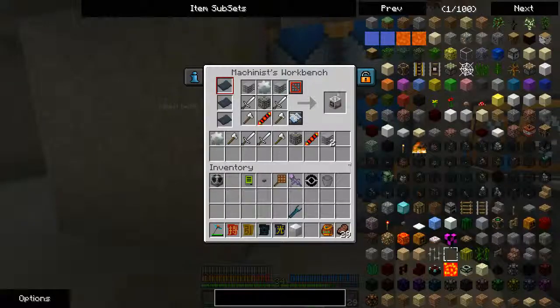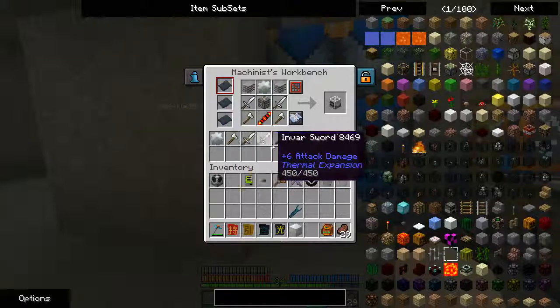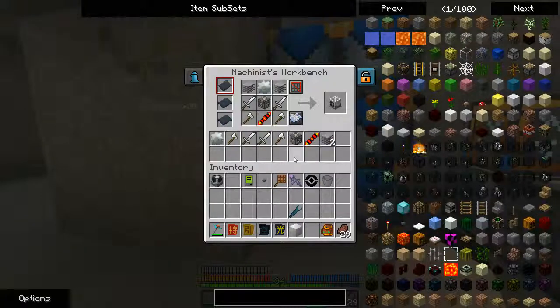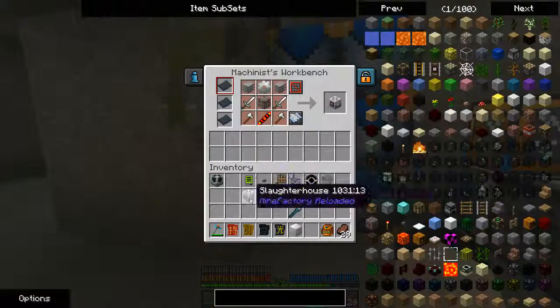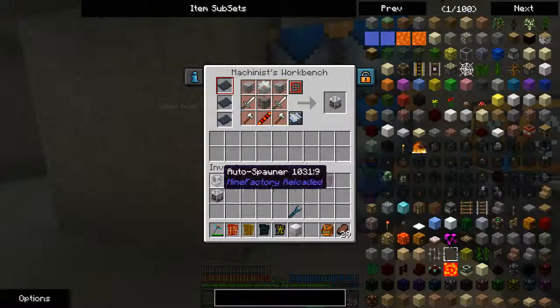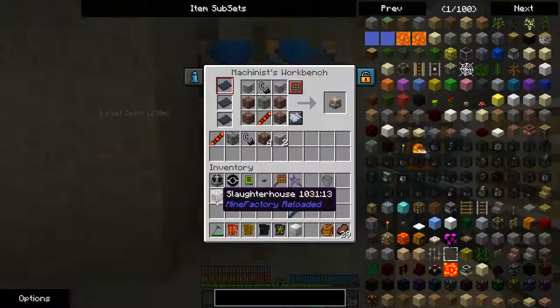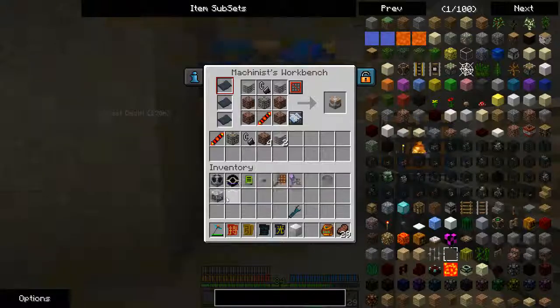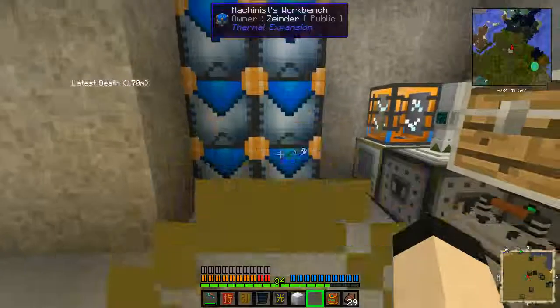I want to make a slaughterhouse, which is made with an invar gear — which is just iron and invar, pretty simple. Invar tools are made with invar and the other standard materials. This is to go along with our autospawner, and you can see I filled my safari net with an enderman. The slaughterhouse produces liquid meat from killing entities — you don't get anything else from it, no mob essence, nothing, just liquid meat. So in order to do anything with the meat, you need a meat packer.